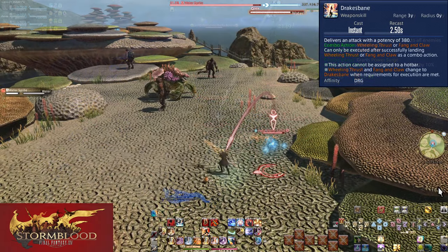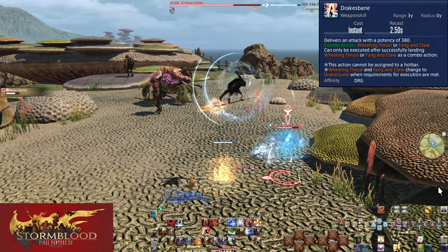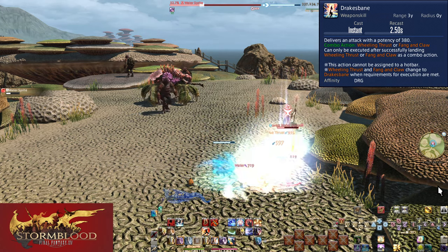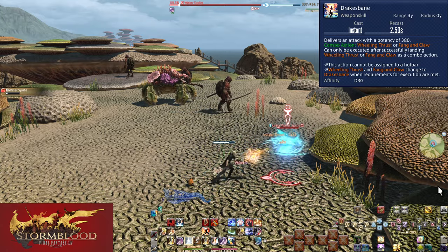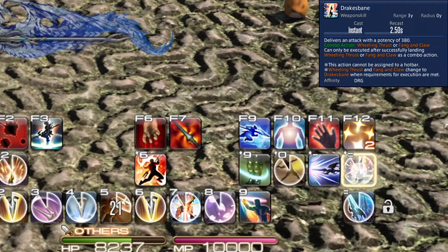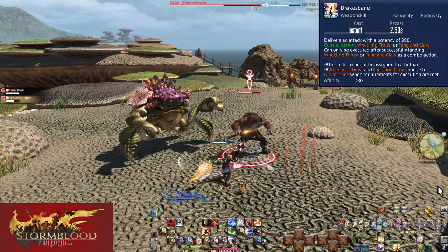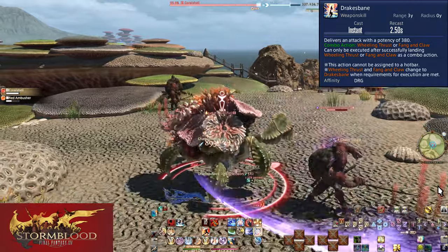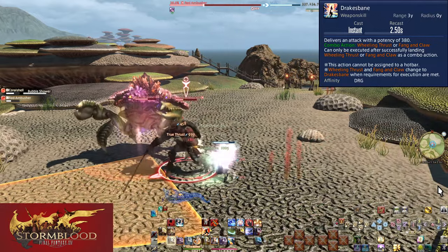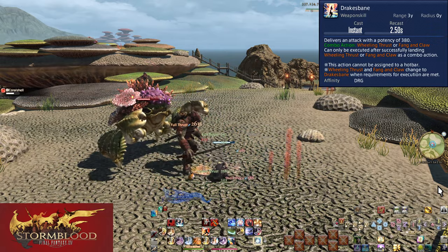Level 64, Drakesbane. This skill is replacing a feature of Dragoon that has existed since Stormblood. It is the fifth hit of our combo strings at 380 potency — the same as Full Thrust — making it a good place to use Life Surge. The unusual part is that it cannot be assigned to the hotbar. Drakesbane will replace Fang and Claw or Wheeling Thrust: in the Full Thrust combo the fourth hit is Fang and Claw, and after Fang and Claw, Wheeling Thrust will turn into Drakesbane. Vice versa for the Chaos combo. It's simply a further combo extension making both combos 5 hits each, with no positional involved. Always use Drakesbane when you get it — it's just good.